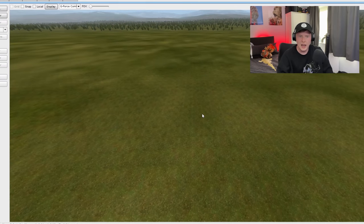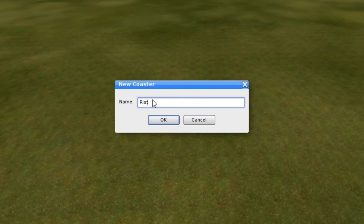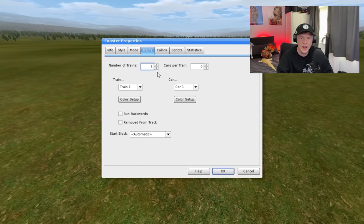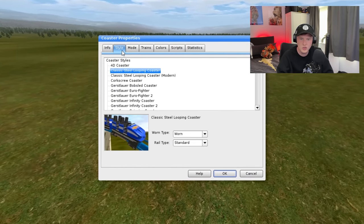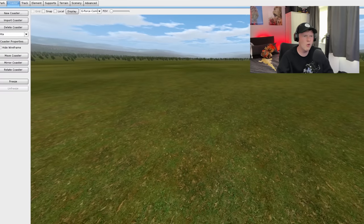I'll try this one and then maybe do a couple more afterwards because I think this one might be quite easy — that's famous last words right there. So we've got this flatland. I go to New Coaster and name it Rita. Go to Coaster Properties, go to Trains, then Style. Rita is my favourite classic steel coaster — Rocket Coaster, that's it. The train looks very similar. I think we start a vertex here and then sort of go along like so.